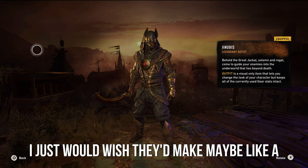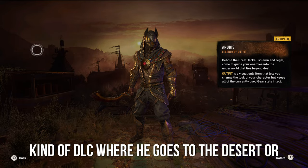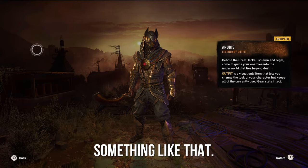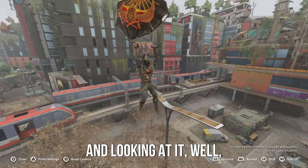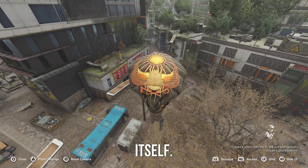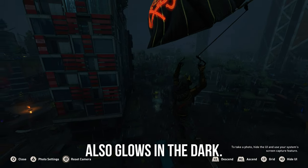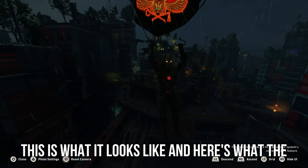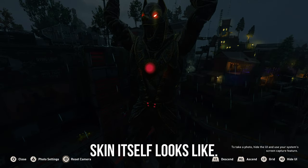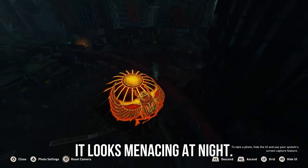I just wish they'd make maybe a new DLC where he goes to the desert or the beach, something like that. Up next is the paraglider, and looking at it, it kind of blends in with the skin itself — it's gold, it's got a scarab, and it also glows in the dark. Here's what the skin itself looks like: the amulet and the eyes glow, which I like about this skin. It looks menacing at night.